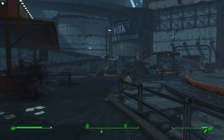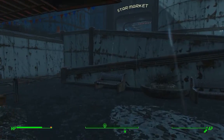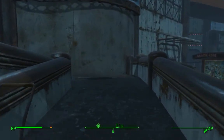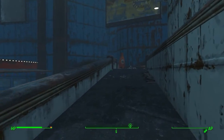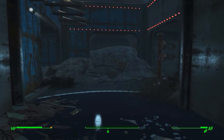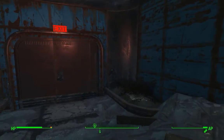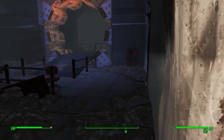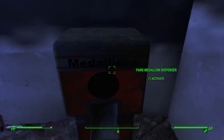Head past the theater, past the merry-go-round, and head up these ramps. Head into this hallway, turn left, and you're now at the back door to Vault-Tec Among the Stars. Once you're in here, just head straight forward and turn right, and the medallion dispenser is in this corner here.